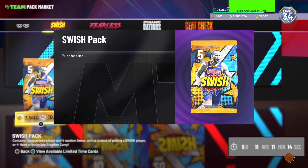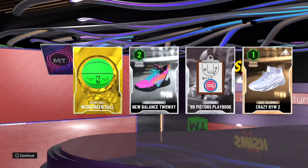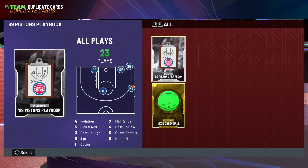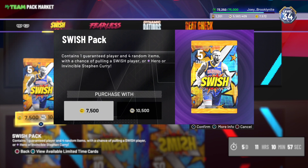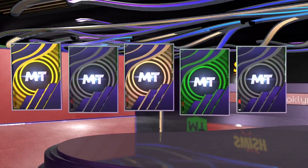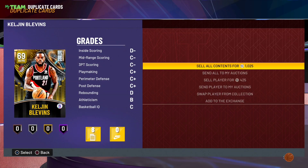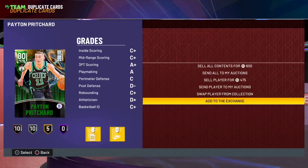We got two more packs with BC then we'll jump into MT. I figured since I'm opening with BC I'd have better odds, but BC is clearly just getting me Gary Payton cards. We'll send that one to the auction house. One more BC pack — any MT is good MT, that's the motto on the Joey Brooklynite channel. And yeah, looks like we get nothing good going with the BC. We'll sell that and get into MT packs.